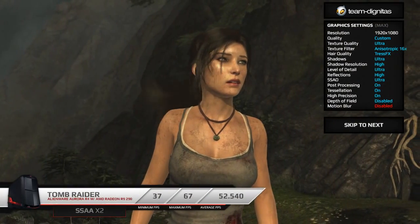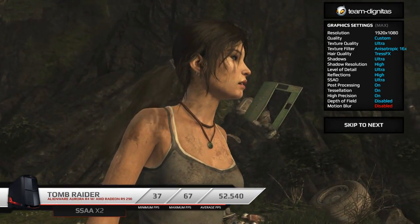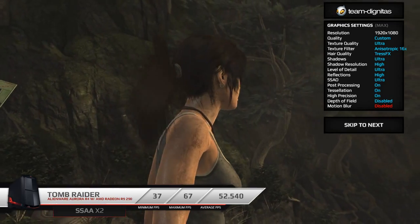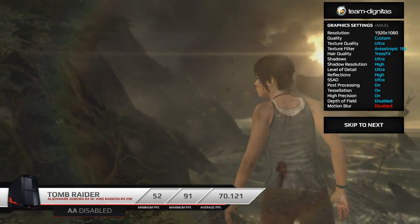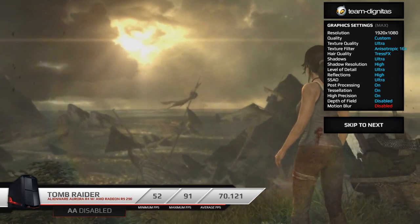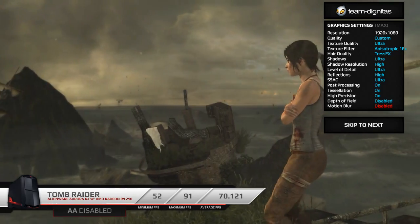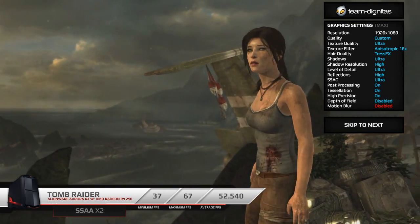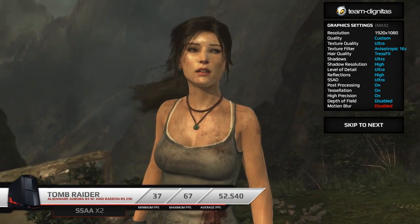For our final single-player benchmark we've got a game from Crystal Dynamics — one of my favourite franchises as a young gamer — Tomb Raider. We've got everything maxed out with SSAA set to 2x, scoring a minimum of 37, a maximum of 67, and an average of 52.540. On release one of the big highlights was AMD's TressFX, making the hair look realistic — it's in the details, and that's exactly what you want on PC. Tomb Raider is definitely best experienced on PC; just connect a 360 pad if you want. With AA disabled we scored a minimum of 52, a maximum of 91, and an average of 70.121. Super impressed with the performance. Buying on the Alienware website you'll get the 290X instead of the 290 for even higher FPS.